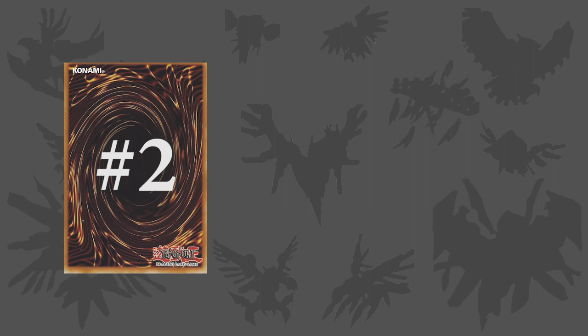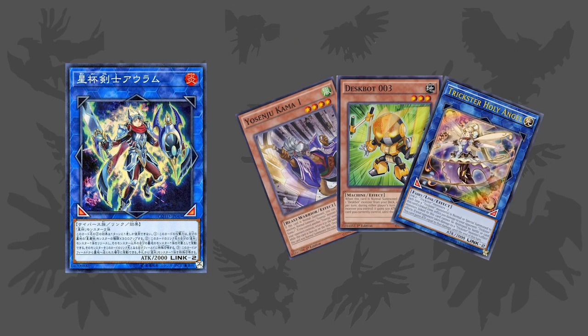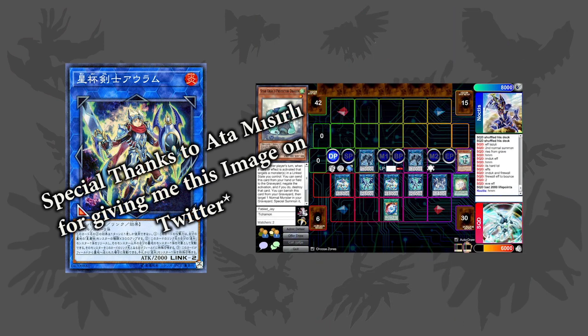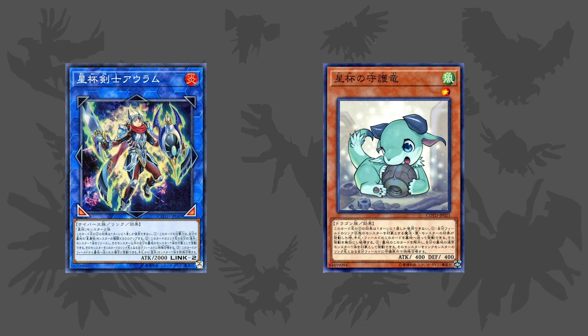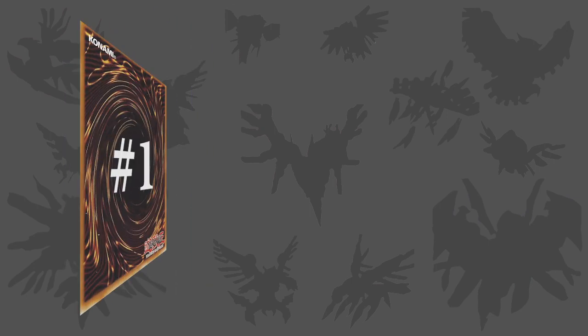Coming in at number 2 is probably the most competitive archetype on this list, and that is Stargrails. Although I'm not as knowledgeable about this deck as others I've mentioned, I really want to learn as many aspects of it as I possibly can, as it looks like a fun link spam deck that is relatively consistent and can easily summon monsters like Firewall Dragon and pull off the extra link by having one of your monsters in your opponent's extra monster zone. I know they have a field spell that can special summon a Stargrail monster from the graveyard, a Link 1 monster that gives you an additional normal summon, a hand trap that can protect your monsters in a link state, their own version of Pot of Avarice, and a level 5 monster that can special summon 2 Stargrail monsters from the deck. How good this actually is is completely unknown to me, but it makes me want to get a grip with this deck, which is why I've placed it at number 2.